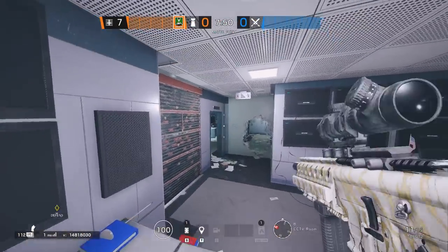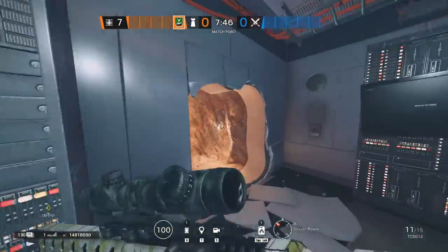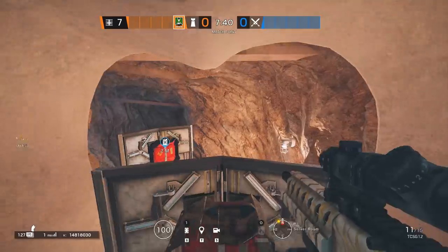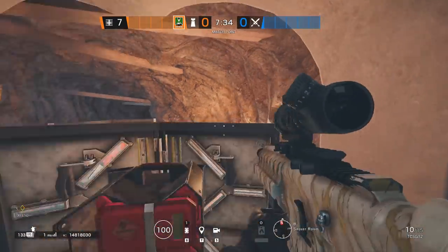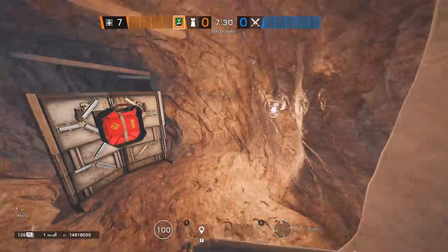Definitely a deployable shield that has to be put in the video is a shield that cannot be vaulted over, but only destroyed, such as in the Bank. This forces attackers to use utility onto it, and in ranked, you are most likely forcing Ash or Zofia to rotate all the way to the sewers to destroy it, which is very unlikely because they will usually spawn by the LA.